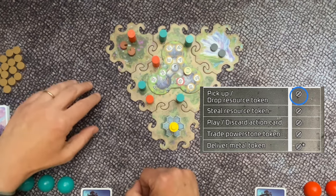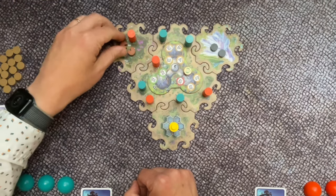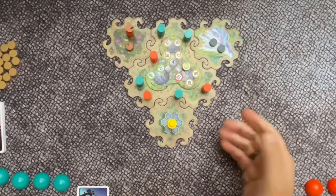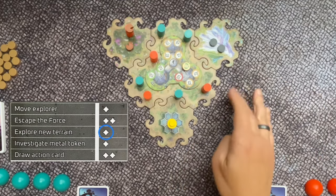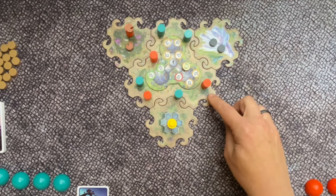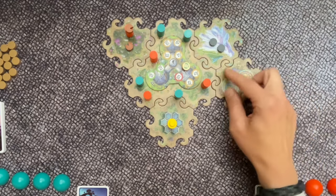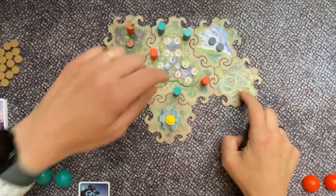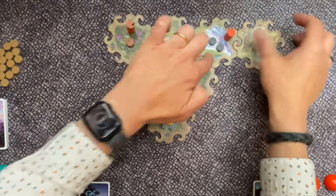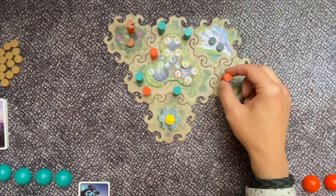As a free action, when you are on a tile with a resource — a metal token, wood, or power token — you are allowed to pick it up and place it on top of your explorer. Each explorer can carry at most one token. When you are near the edge of the board, you can explore a new tile for one action point. To do this, you must be on the edge and connect two tiles to the new tile. You cannot explore from a tile where you cannot connect two tiles. After placing the new tile, you are allowed to move your explorer onto it.